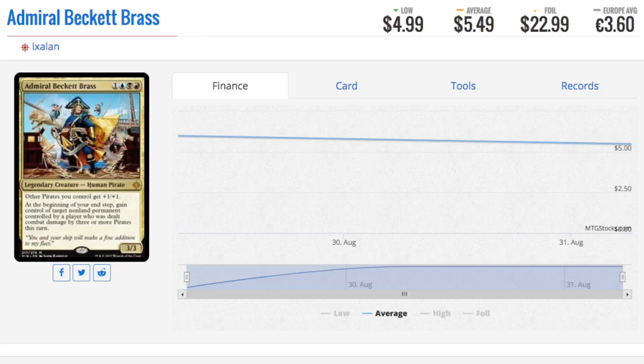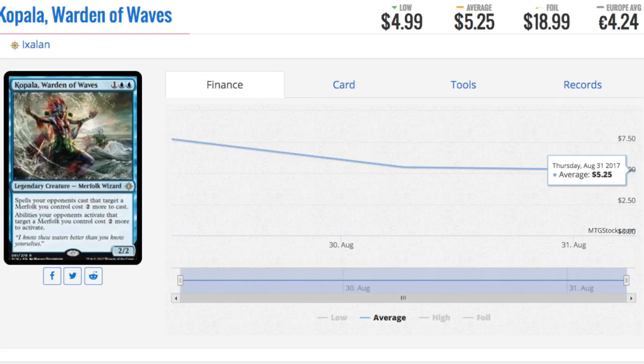Anyway, enough of that. Most of the value so far is in the mythics. I will discuss Jace — I think what will hopefully happen is people will look at him and be really unimpressed, then his price will plummet. And then it would be time to buy him up. He is very good. I don't think he's $25 good, I don't think he's $15 good. But if he goes down to $10, I think you do have a play on that, even though he's going to be reprinted into oblivion.